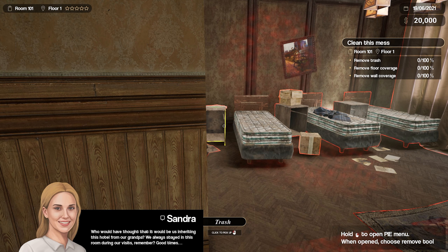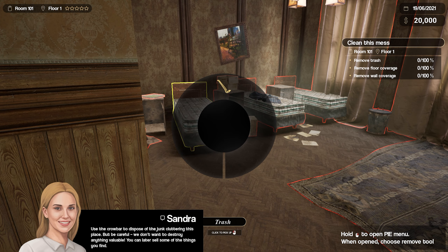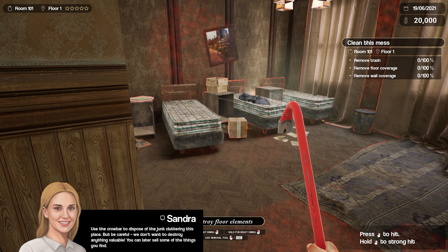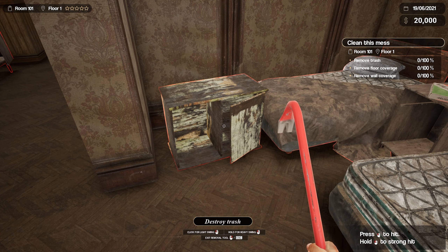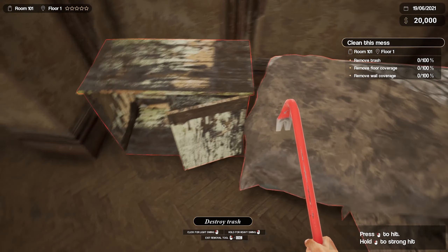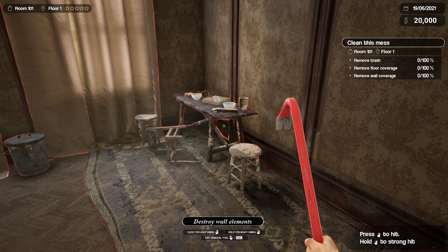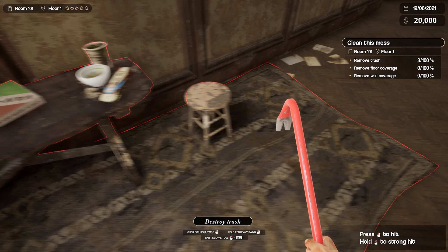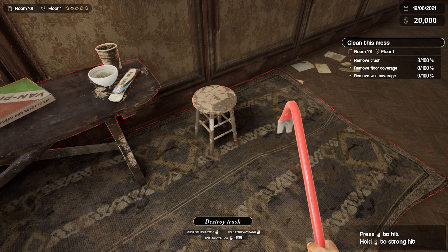Hold that mouse button to open the Pi menu to dispose of the junk cluttering this place — but be careful, we don't want to destroy anything valuable. You can later sell some of the things you find. Okay, don't destroy valuable stuff. This thing — if you give it a good paint, you clean it, give it a good paint. Some people are really willing to buy this rubbish type of wood, I have seen it. Everything is trash in here. Oh boy. How do I click for light swing, hold for... Can I also just pick up some stuff? Nobody wants to buy second-hand pizza.